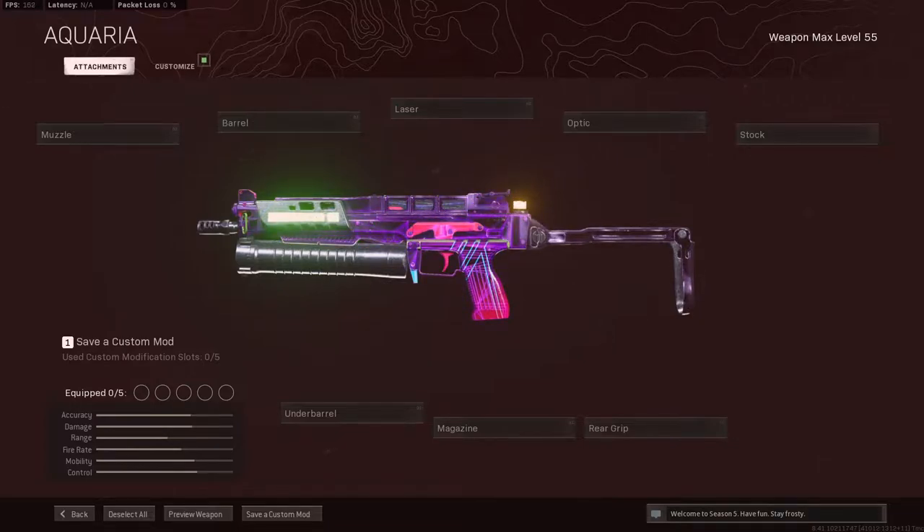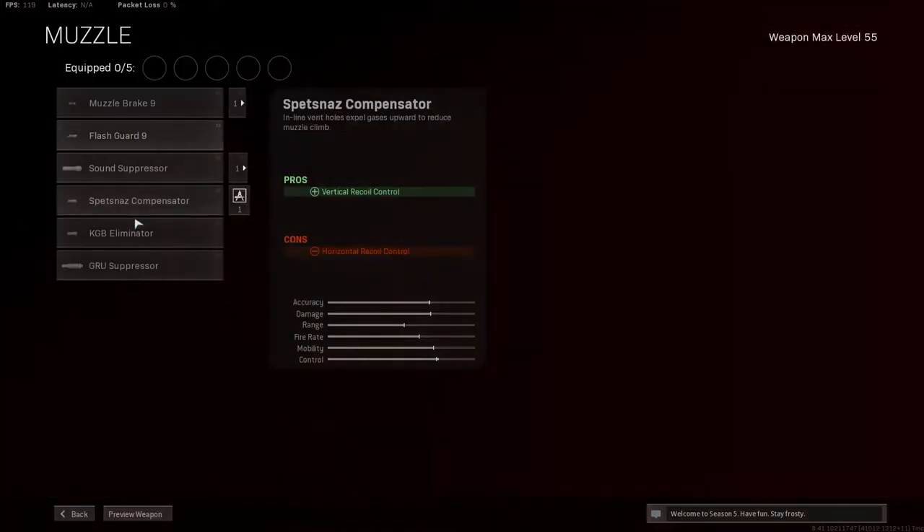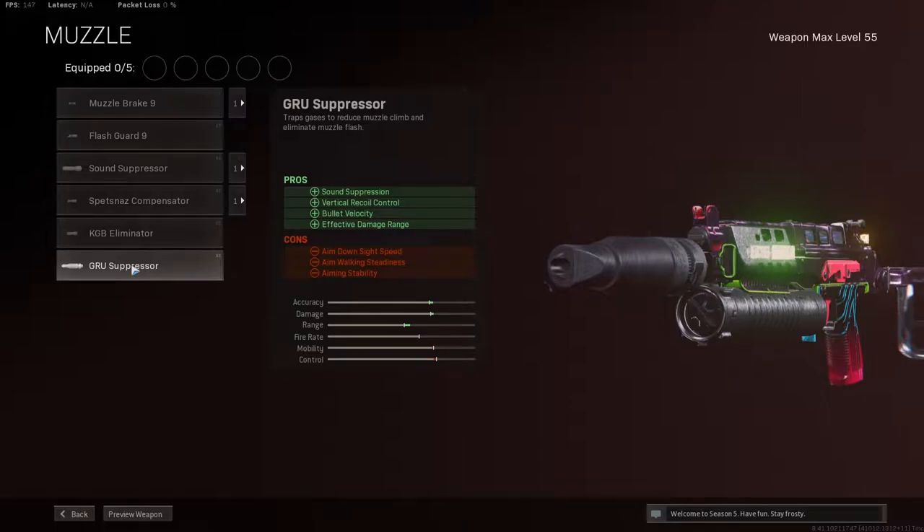Here we have the Bullfrog class. First up we've got the muzzle, which is the GRU Suppressor. It gives us sound suppression, vertical recoil control, bullet velocity, and effective damage range. This really helps with getting those bullets to the enemy and killing them as fast as possible.